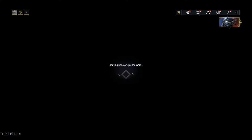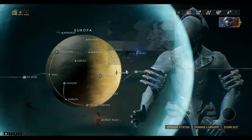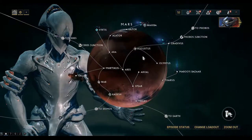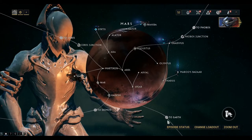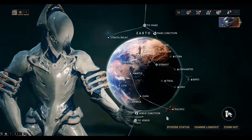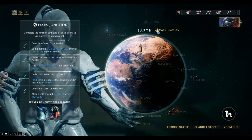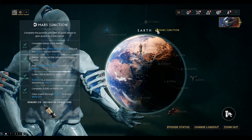Hi guys, welcome back to Warframe. We're here to complete the Howl of the Kubrow story mission. Now as I alluded to in my previous video in the comments, there's a recent update in Warframe that allows you to get the incubator power core from drops from the Mars Junction.